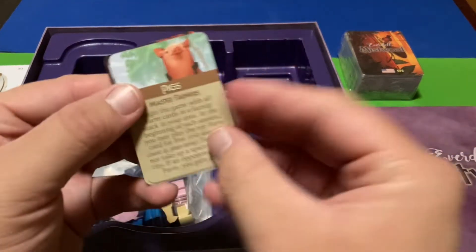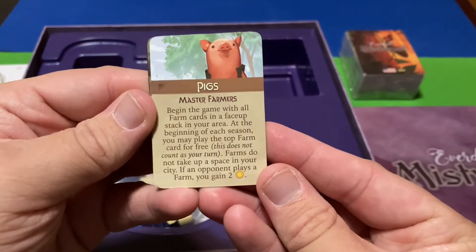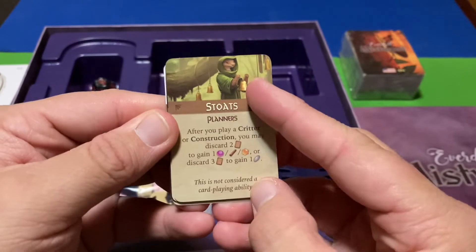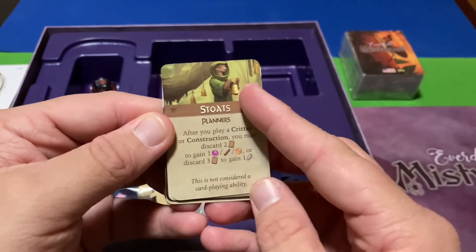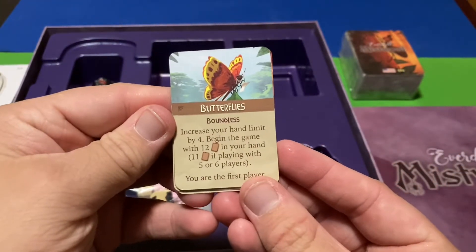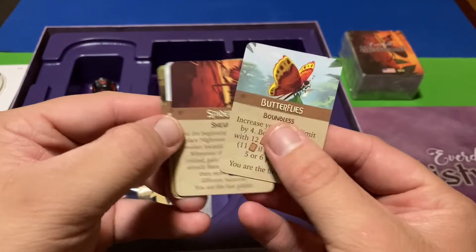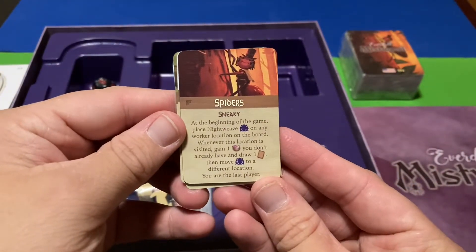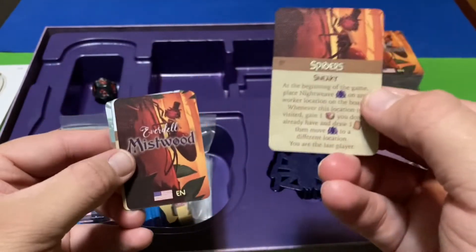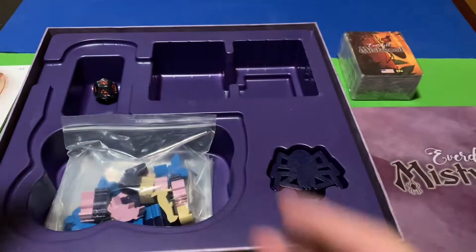Here are the new powers for the four new critters. We've got pigs — very cool. We've got the stouts — I always thought that monk was a stout, so now I know for sure. We've got the butterflies' power — you even get to start as first player if you choose butterflies, which is interesting. Then we've got the spiders' power — and apparently you have to be the last player if you play as spiders.